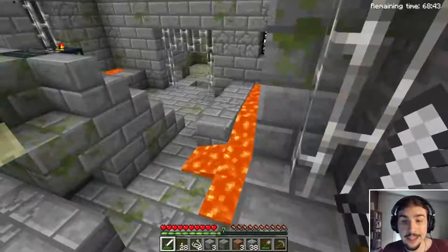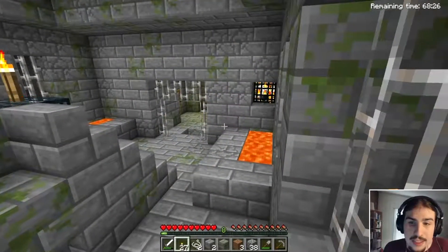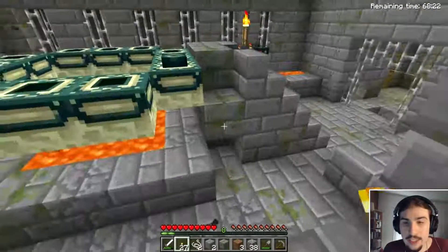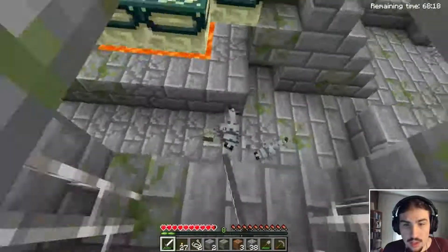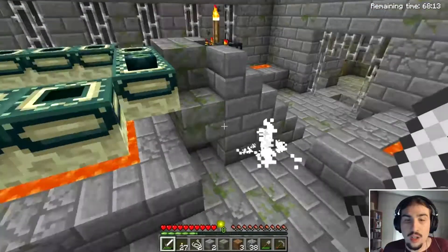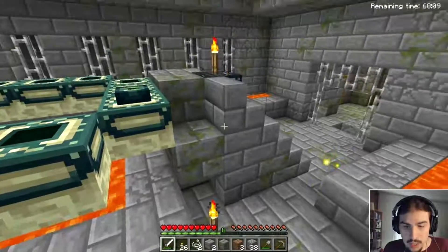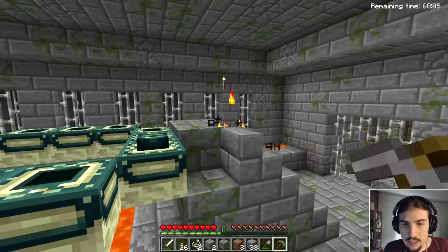Our portal only has two eyes in it. Whoa! Oh my god, there's a poison spider spawner right there! This is very not good. I think I'm just going to break the silverfish spawner because we're not going to XP train and it's just dangerous.